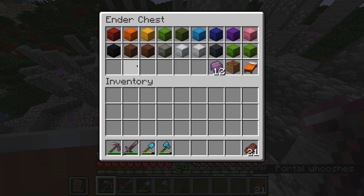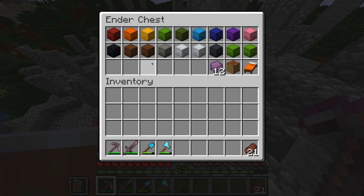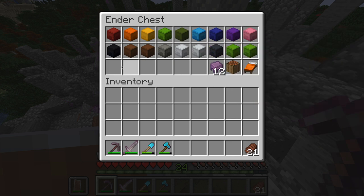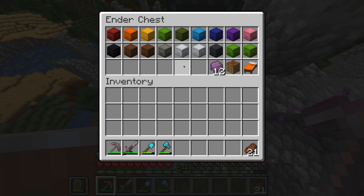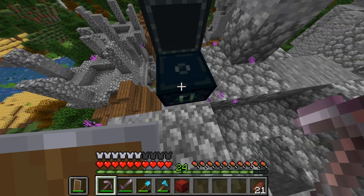Shulker boxes are also chests, except they can be picked up and the items in them will stay inside. They do not require a silk touch pickaxe — any pickaxe will pick a shulker box up. You can put shulker boxes in ender chests, so technically you can have 27 shulker boxes in an ender chest, which is 27 times 27 slots, not including stacking items. It is also a great idea to color code all of your boxes based on what's inside of them and name all of them — it will really save you in the long run.